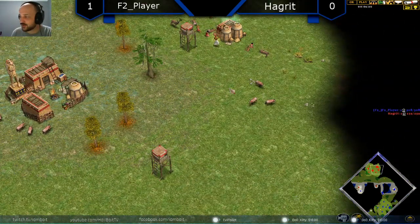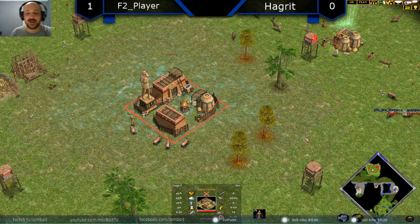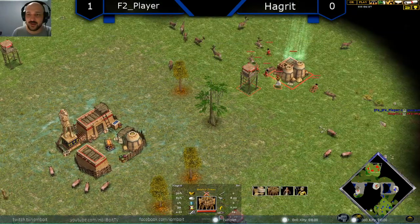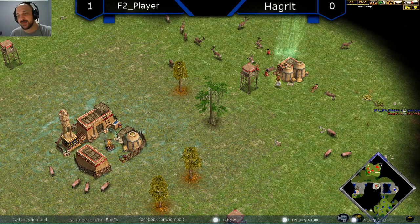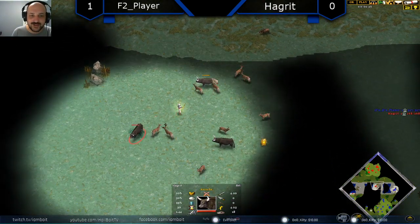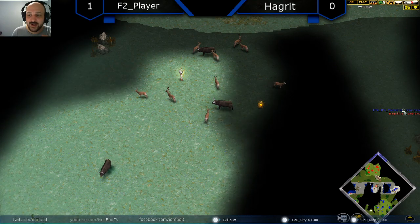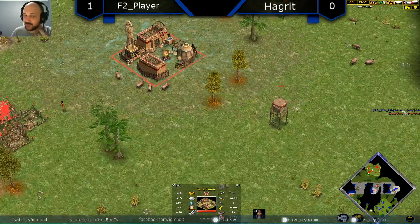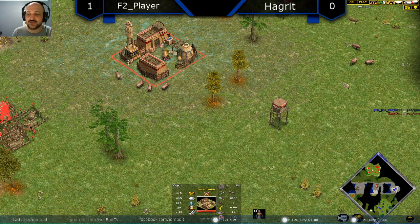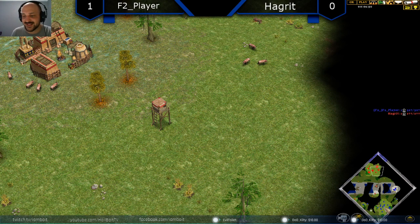Hagrid's switching things up though — now he's going to be going for Set, and Set's really strong at the moment. If you can abuse the Set mechanics, things like Shifting Sands, things like putting pressure on early with the extra animals — we're seeing the Priest converting some of these Aurochs at the very start as well, which is going to help him out a lot. Basically, if you can do it right, you get a really strong economic advantage by getting your second Town Center nice and early.